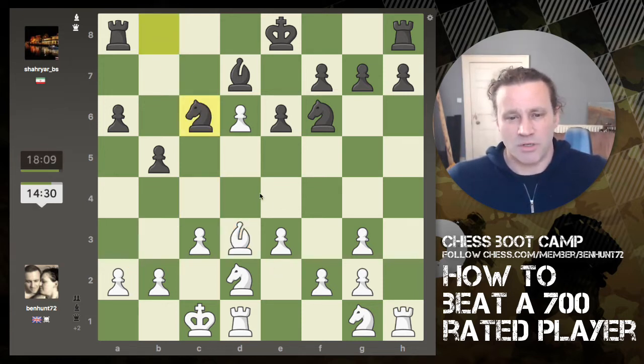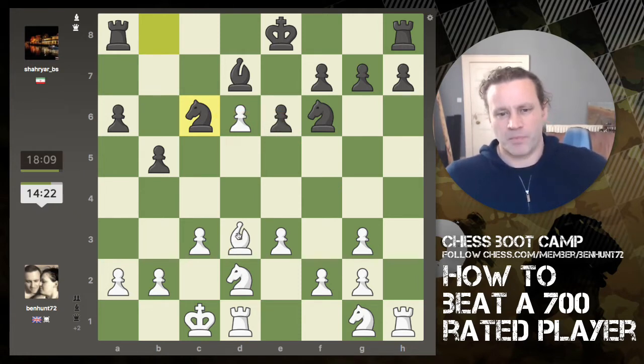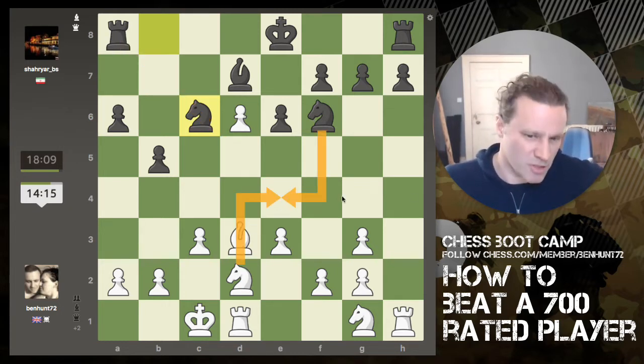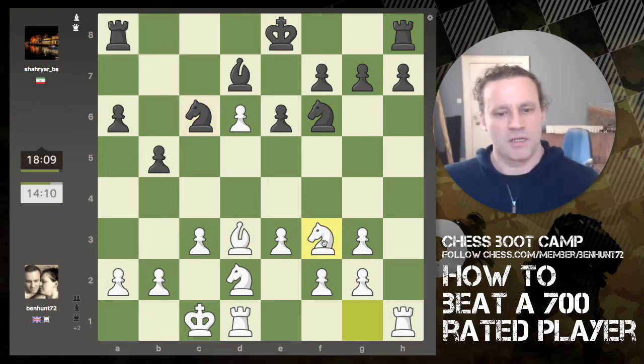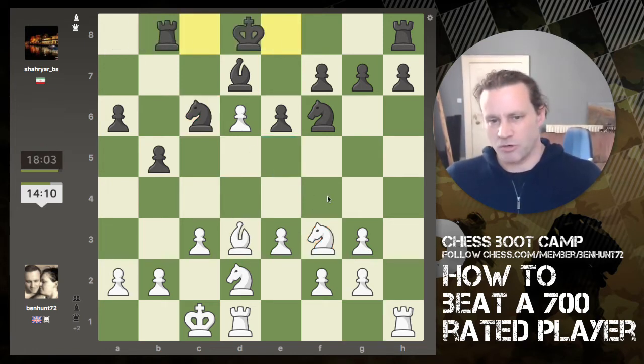The knight comes out — I'm not too concerned about it. It could come here, in which case my bishop might drop back. I could pin it to the rook, and if the knight captures I've got knight captures back, but I like this bishop — it has a future. I'm just going to develop my knight instead. These two knights are now in opposition, both controlling the same squares.